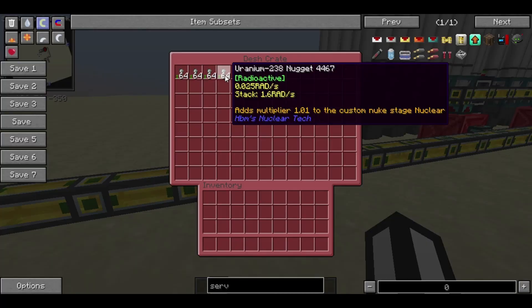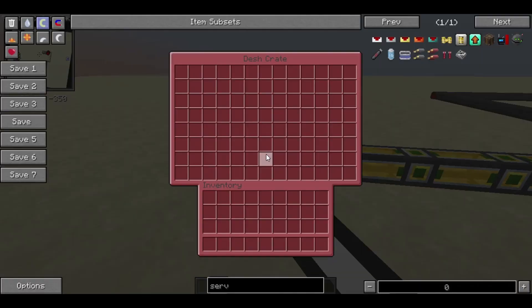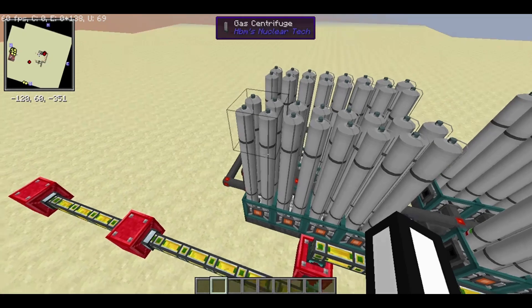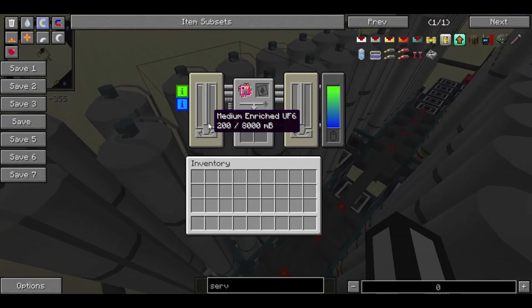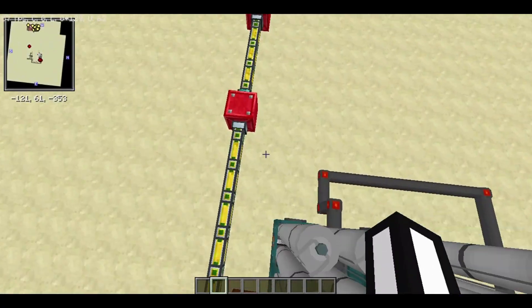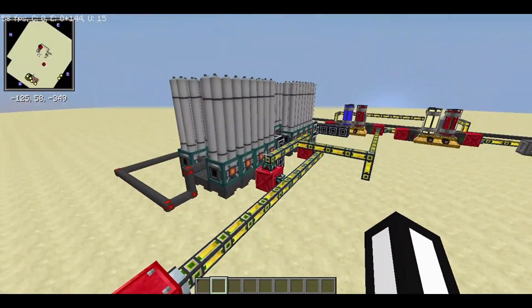The small modification I made here is that instead of an automatic crafting table, I put a dash crate with a filter so that it separates out the uranium-235 if any is produced. As you can see, it produces a bit of uranium-235, and I'll show you why we want that in a minute. I'll just wait for it to produce some more.